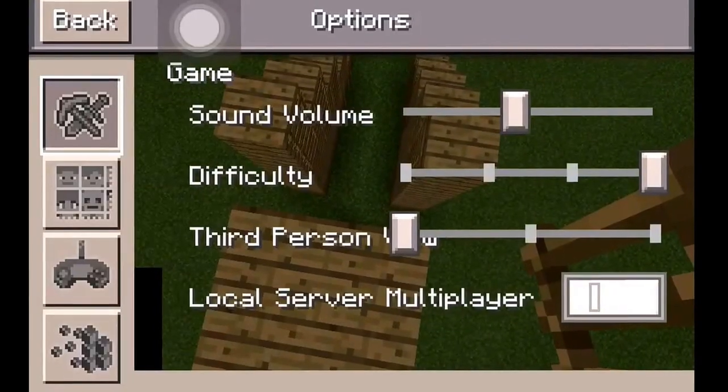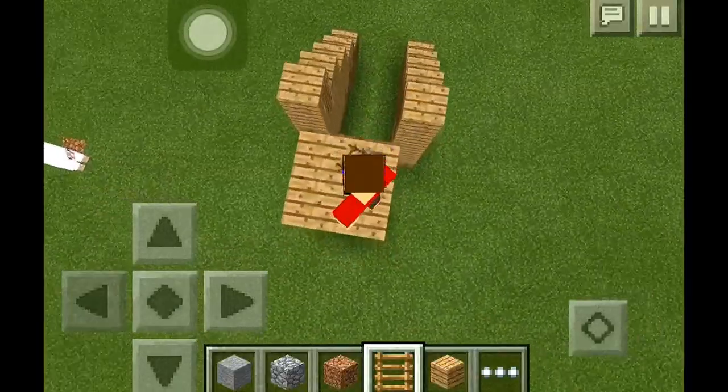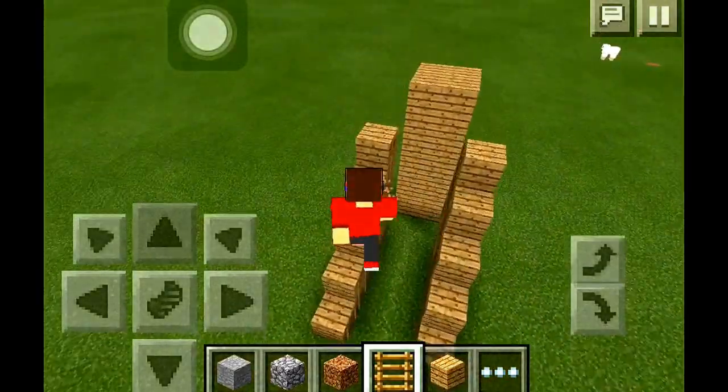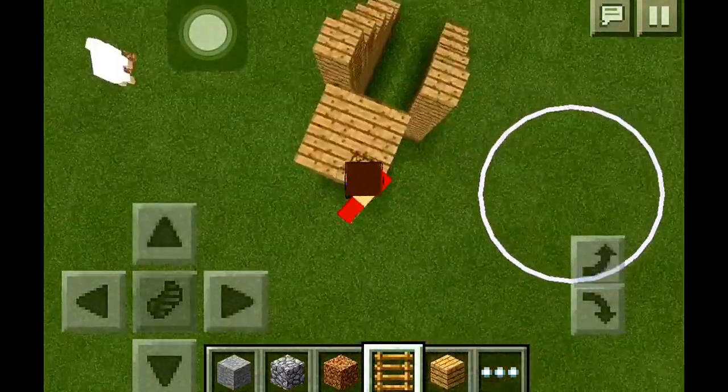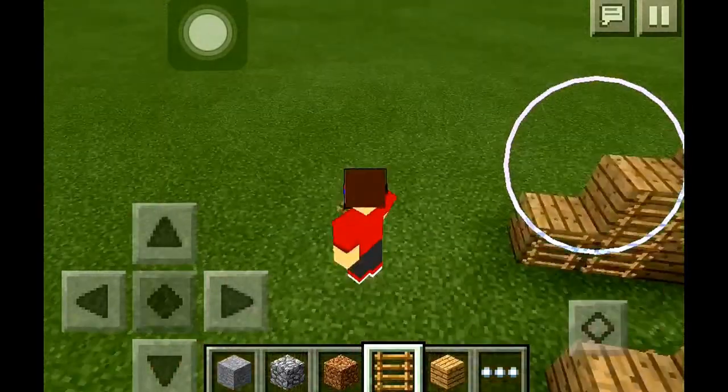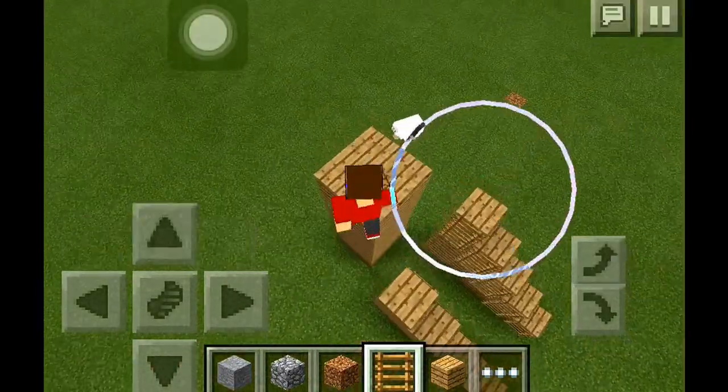I'll do this in third-person view to show a better look of it, and as you can see I glided. Hold up, that time I accidentally walked on the ladders — let me go in the middle. See, look, I just glide straight off it and it's a really cool trick.